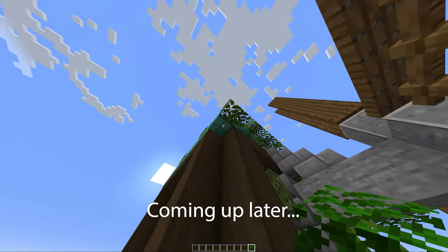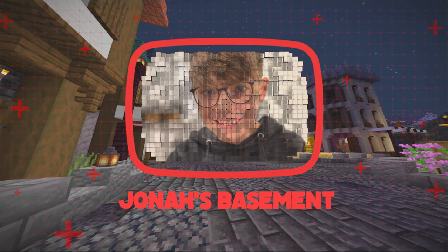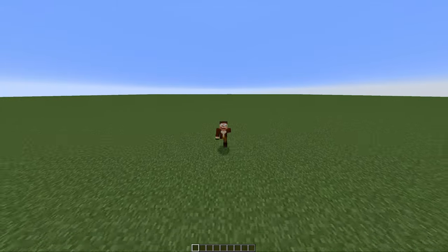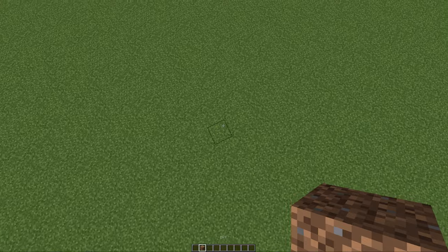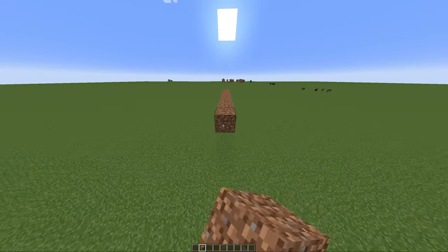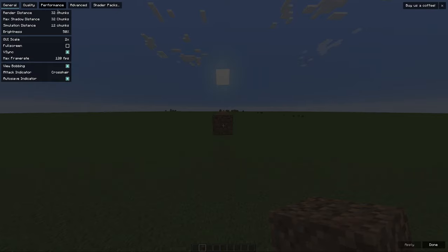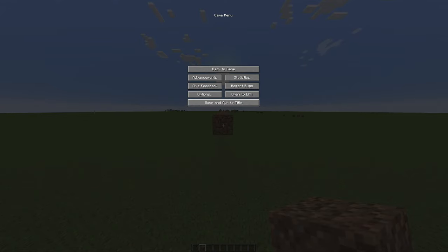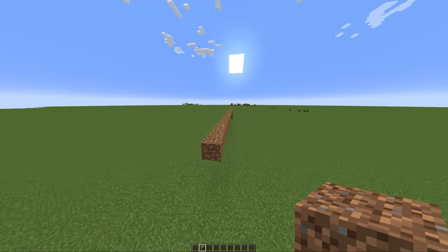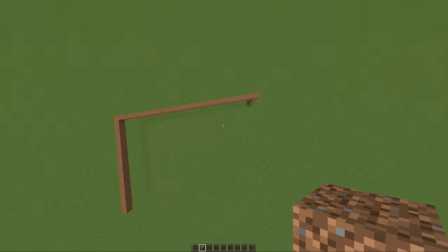Today we are going to be building a medieval house. I don't have any plans for this, I just want to build. First we're gonna get some dirt. Something I've been trying to do is start building on elevated platforms, because what you can do is terraform down and that gives it some elevation, which looks pretty nice. It's something you should keep in mind because it really does make builds look nicer.